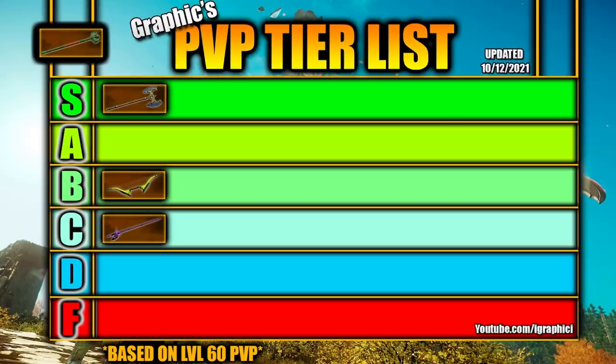This next one is an obvious choice — everybody that's played level 60 PvP knows that the Life Staff is way, way too strong right now. It should almost have its own tier at the top, but we're going to put it in the S-plus tier with Great Axe at S tier. Life Staff is unbelievably strong — you can out-heal almost any damage output unless you CC the target for a very long time, maybe with multiple Great Axes and Hammers. Life Staff has outperformed every other weapon in New World so far. It's a necessity in War, a necessity in Outpost Rush, and really anything above 1v1s and 2v2s in open world.